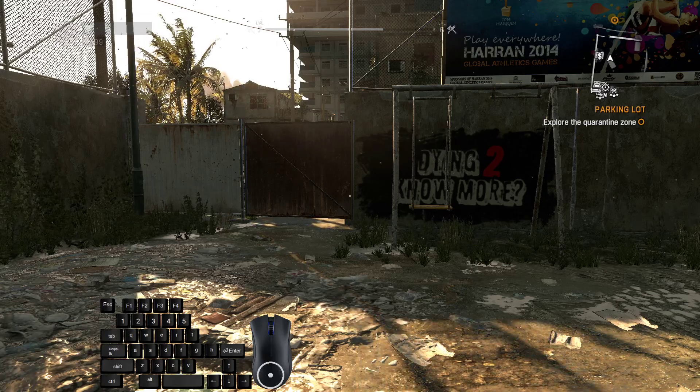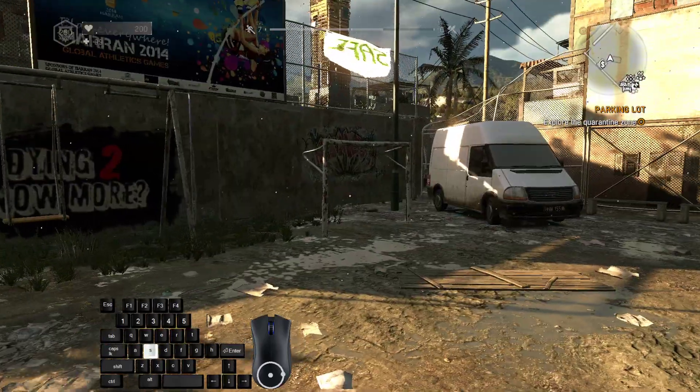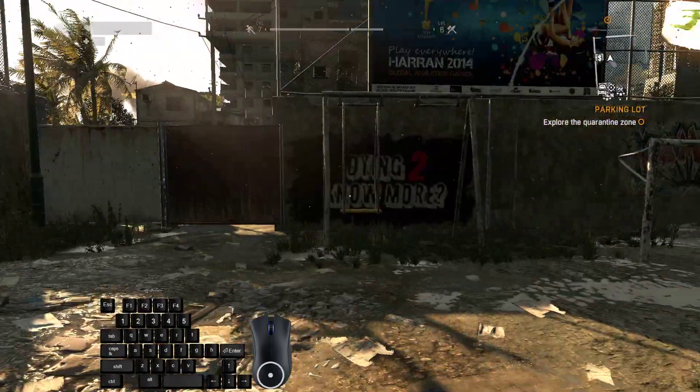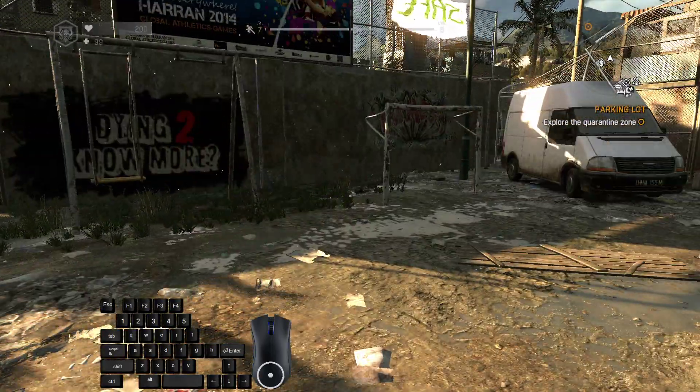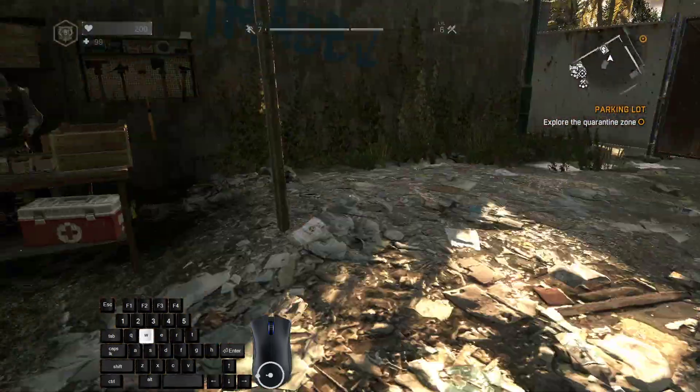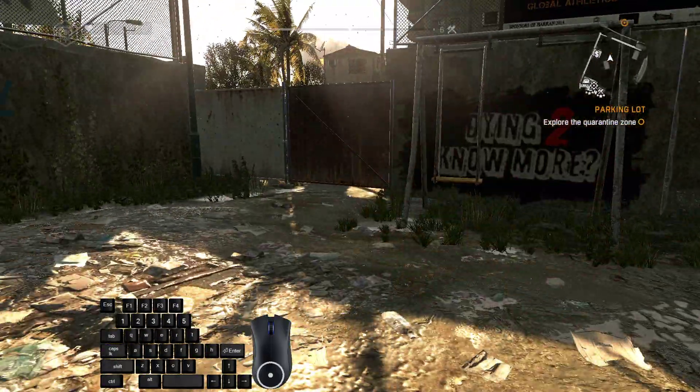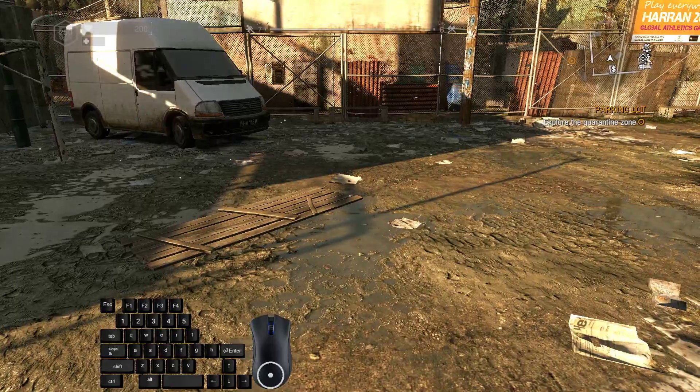Welcome to the Dying Light 10% speedrunning guide. In this part we will cover just the general movement tips and tricks which will be used in a speedrun. This game is all about running around, jumping and climbing obstacles, so in order to be fast in this game we want to optimize all of the above.